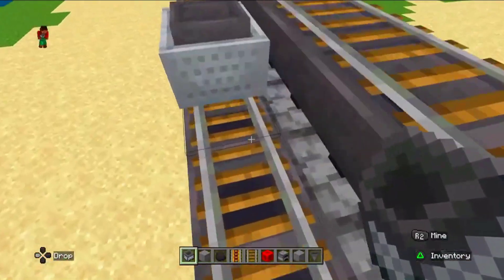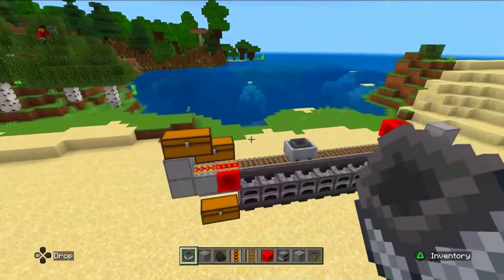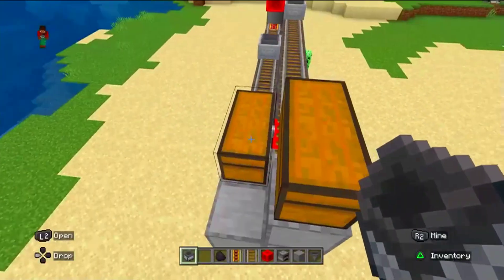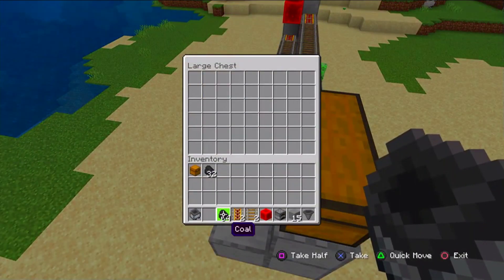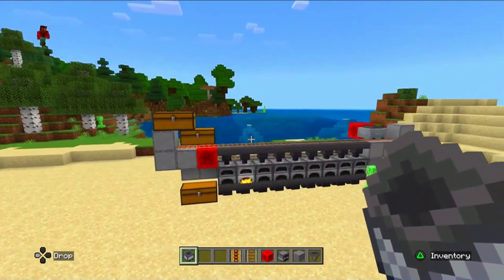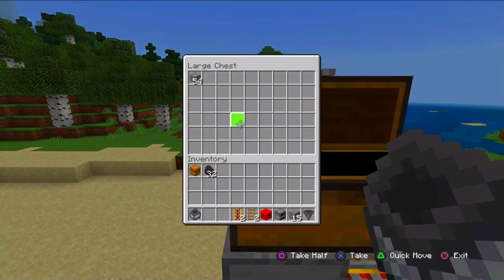This was working as you have seen. I think I have completed this and now it's time for testing. I am placing some coal into this chest and the minecart is taking this coal.